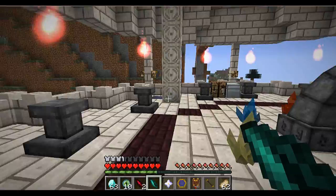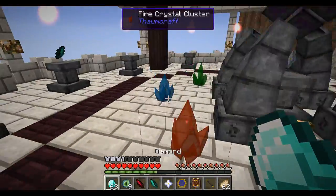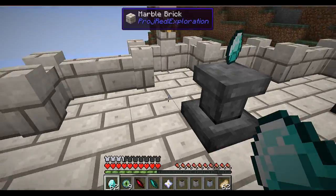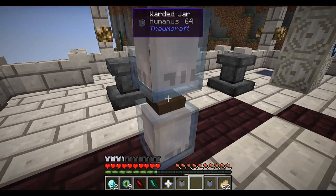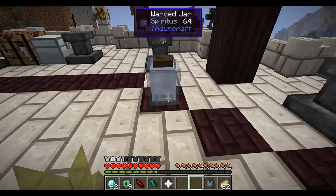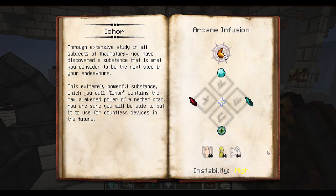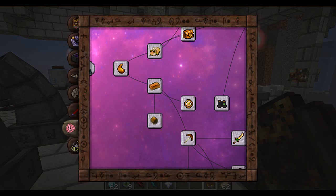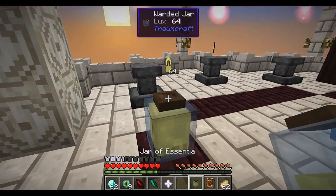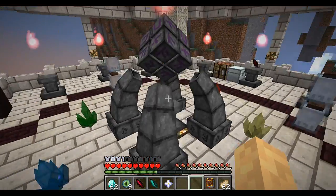So one eye of ender and one diamond, then humanus, spiritus, humanus, humanus, spiritus - how much reach? For icor: humanus, lux, and spiritus. So let's grab my lux and put it right here. I have the nether star, the shards, and the eye of ender and diamond. Let's go.